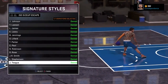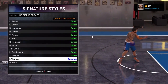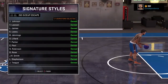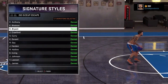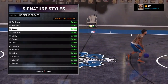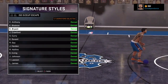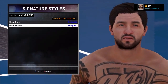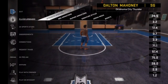My ISO escape is Isaiah Thomas — it's really effective. A lot of people underestimate it. I feel like everybody just rides off of the Kobe, which creates space and you can go left or right really fast — but you can do the exact same thing with Isaiah Thomas, and it's actually even better. But that's my animations and signature styles.